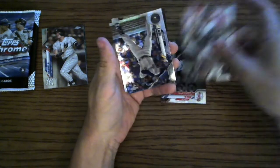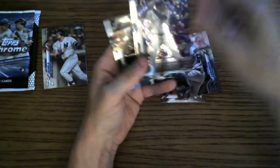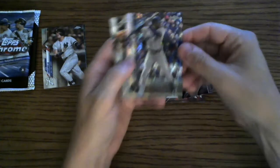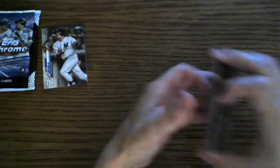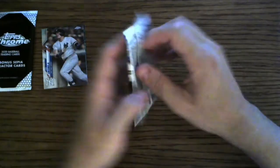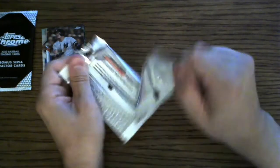We have a Lorenzo Cain — looks like a Prism Refractor, I believe it's called. That's pretty cool. And another Sean Murphy, so it's been a Sean Murphy kind of box. We got an insert rookie of his and the base rookie.